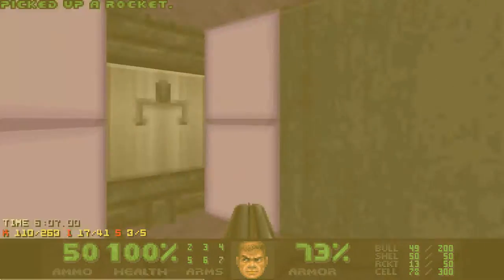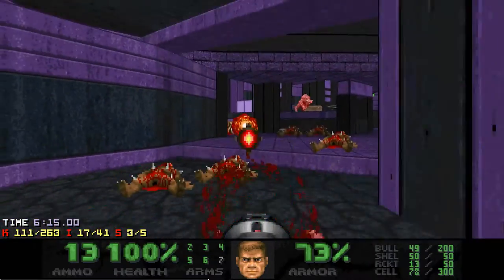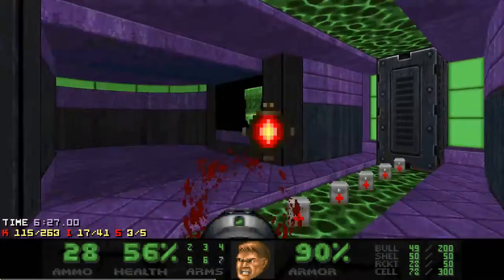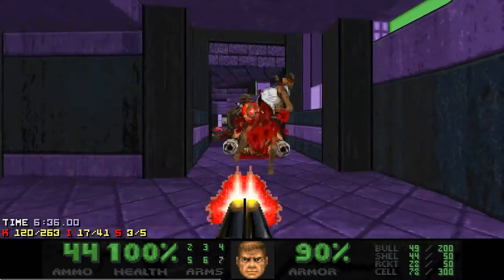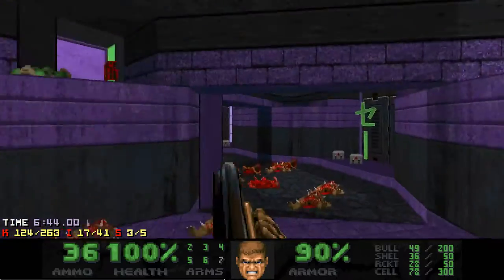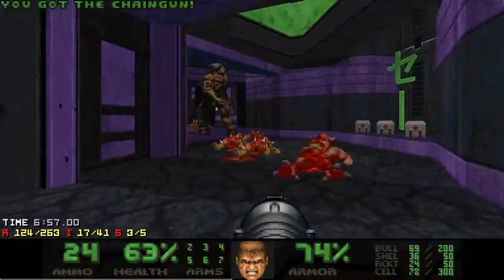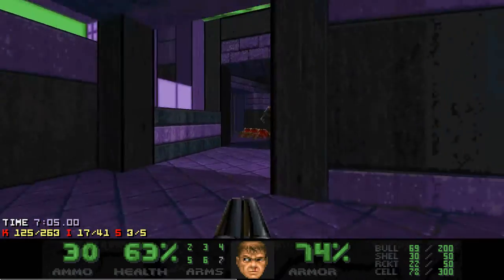For the second stage you need to press the switch. Then I want to kill this mancubus quickly and run past him — this will allow me to release revenants for the cyber to infight with. I usually kill these chain gunners in advance; I'm not sure why I didn't do it this time, I guess just a mistake. That was a pretty stupid move. Thankfully the cyber did not point blank there and I got crushed by my own crusher, but otherwise nothing terrible happened.